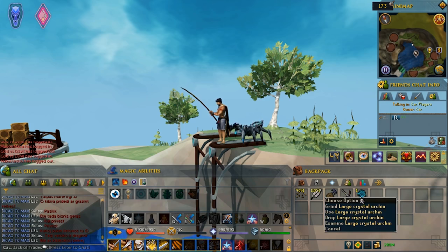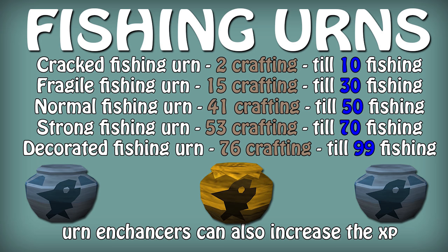First of all, I would like to talk about the most useful items for fishing. Fishing urns — there are five types of urns that can be made with different crafting levels. Cracked fishing urns can be created at 2 crafting and you should use them till fishing level 10. Fragile fishing urns can be created at 15 crafting and you should use them till fishing level 13. Normal fishing urns can be created at 41 crafting and you should use them till fishing level 50. Strong fishing urns can be created at 53 crafting and you should use them till fishing level 70. The crafter fishing urn can be created at 76 crafting and you should use them till fishing level 99 and higher.